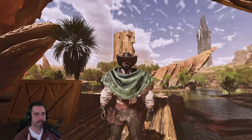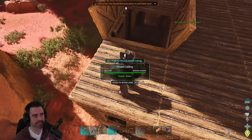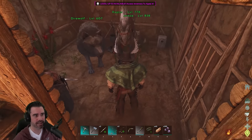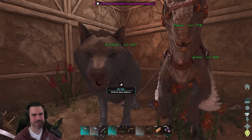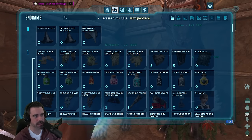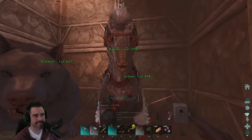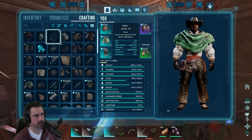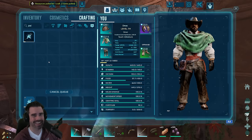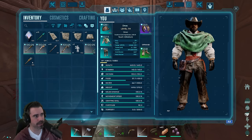We were able to, last episode, get ourselves not one but two epic starter mounts. We got ourselves a Dire Wolf and a Raptor, so pretty pleased about that. They're not the prettiest looking ones. I think we have a mod that we can actually change what they look like a little bit. But let's have a look-see here. Do we have... Yes! We do have it. Thank goodness! Let's see if we can get some cool colors on these guys.